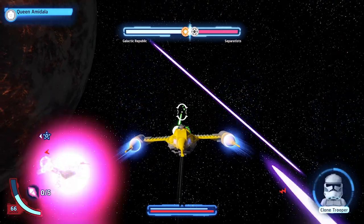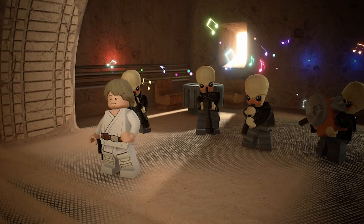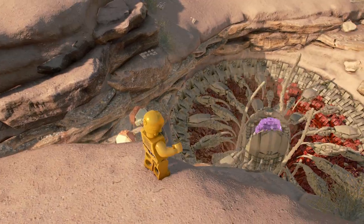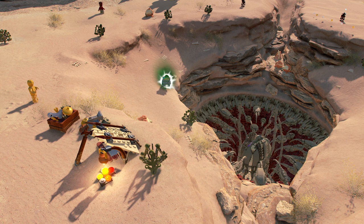The world of Lego Star Wars: The Skywalker Saga needed to be alive, so we built a galaxy with space missions, with side quests, with all kinds of secret challenges wherever you go. My favourite mission is on Tatooine — being able to feed the Sarlacc pit, going around and collecting things to feed it. It's just a joy.